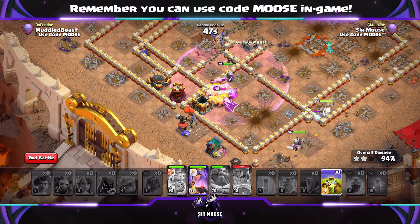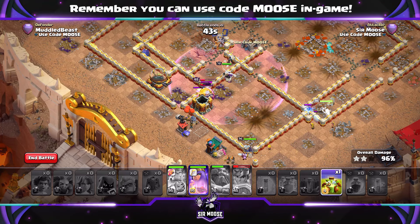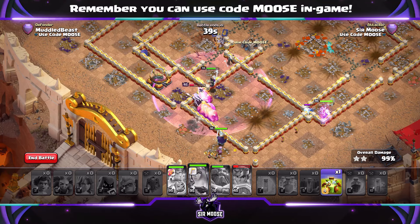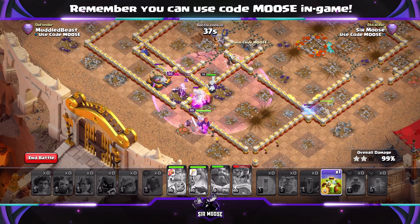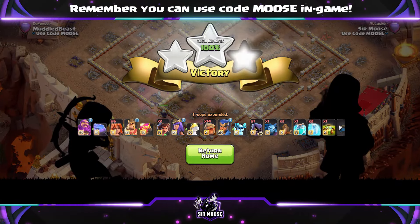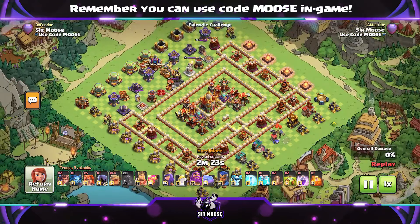This was a friendly challenge — that's how I practice. As you can see, we've got loads of bears in the base. Now, you've probably got Giant Gauntlet and Rage Vial on the King — that's fine. I just like using Spiky Ball and Earthquake Boots, or Spiky Ball and Vamtash, which a lot of people say is really good. You can have a King with full health at the end of the battle.